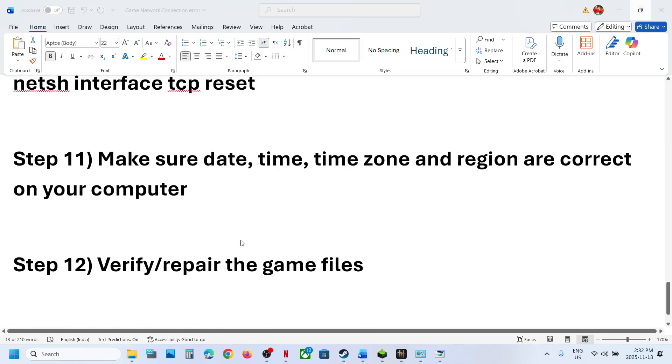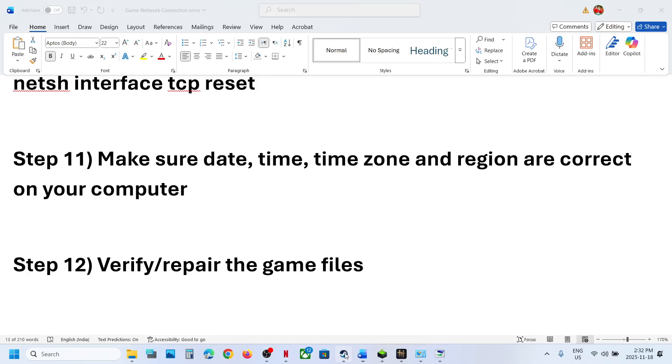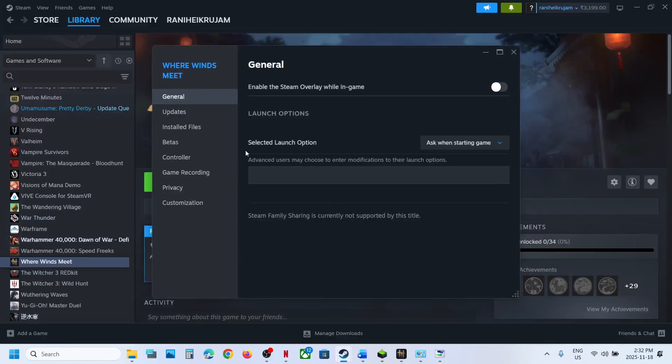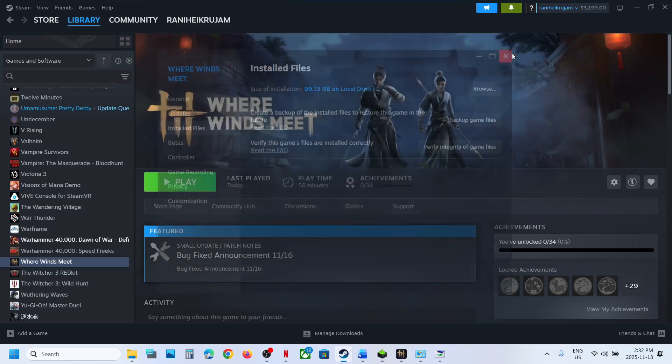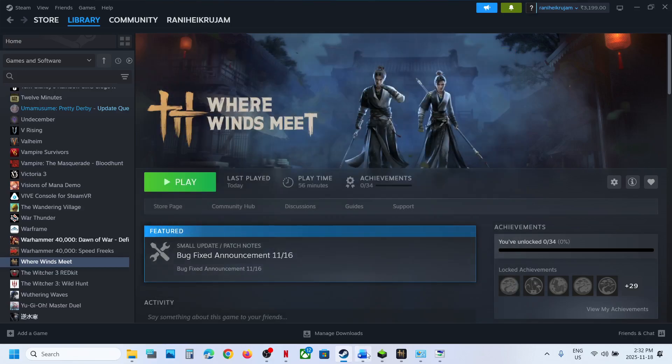The next step is to verify and repair the game files. In Steam, right-click on the game and select Properties. Go to the Installed Files tab and click Verify Integrity of Game Files. Once the verification is 100% complete, launch the game.